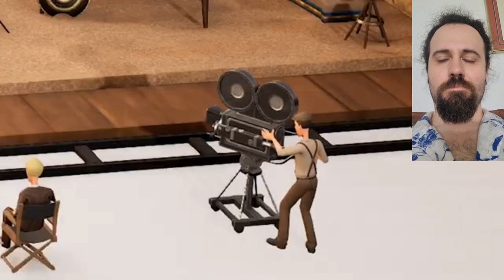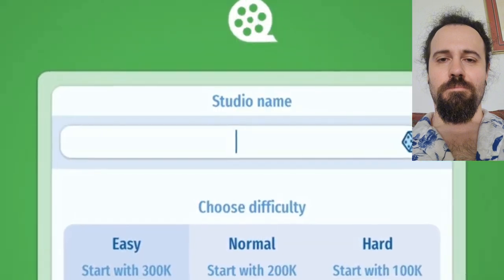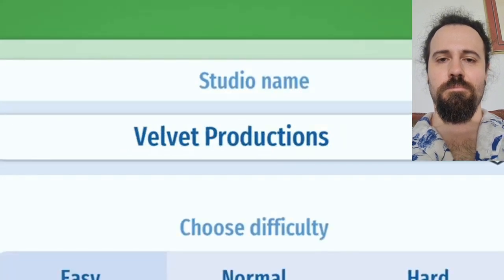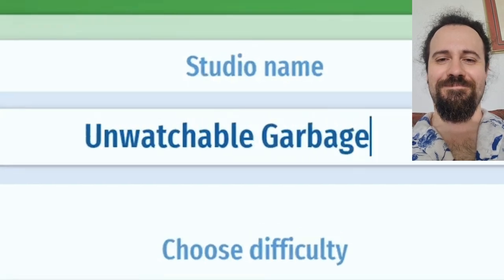I believe we can even film some stuff ourselves. So what are we waiting for? New game! First things first, we need to name our studio. You can just randomly have it make one for you, but why do that when we can just come up with our own? Such as Unwatchable Garbage.